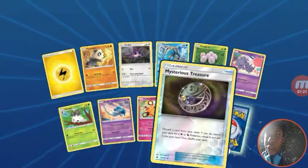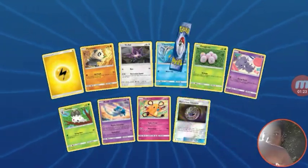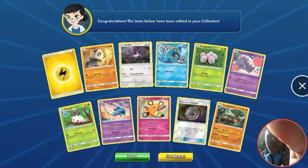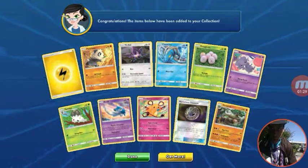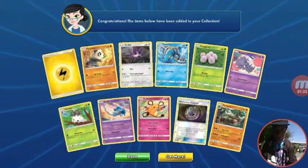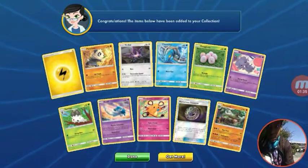Alright, so we got a Mysterious Treasure reverse, which is nice. And our holo is a Terra. Sorry about that guys, had to set up the tripod. Hopefully you guys can see me pretty good. Let's get back into opening some more of these packs.